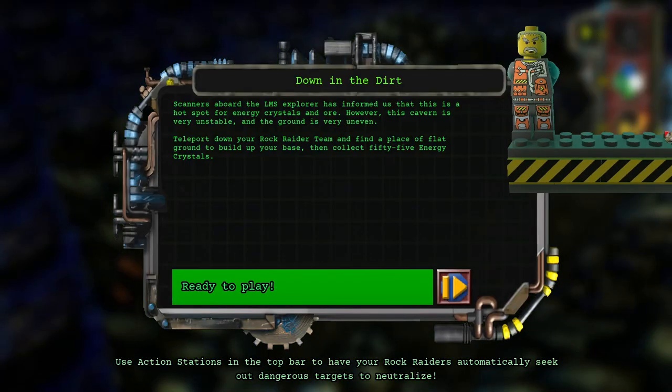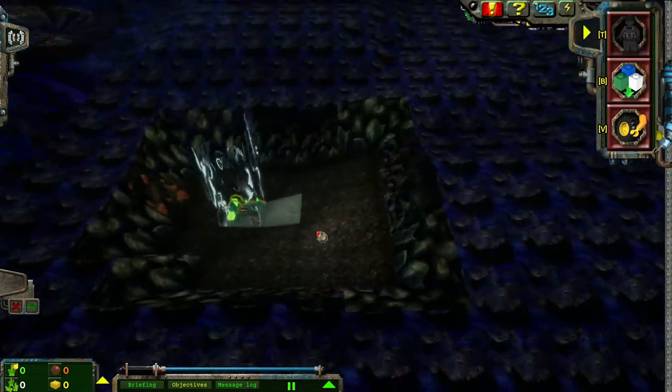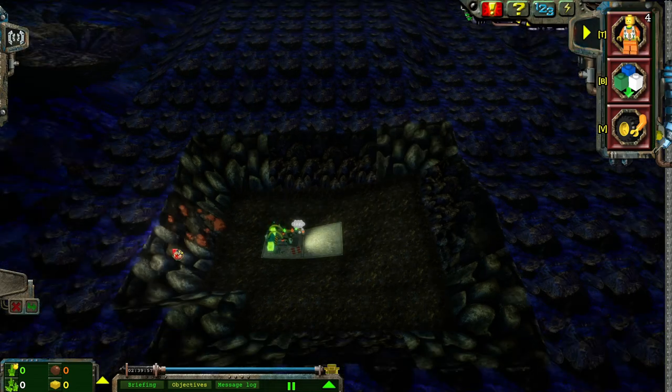Yep, if Chief isn't narrating for us, then this is a reworked level. Scanners aboard the LMS Explorer have informed us that this is a hotspot for energy crystals and ore. However, this cavern is very unstable and the ground is very uneven. I don't know why I gave him a Sean Connery accent, but it's my playthrough — heck off.